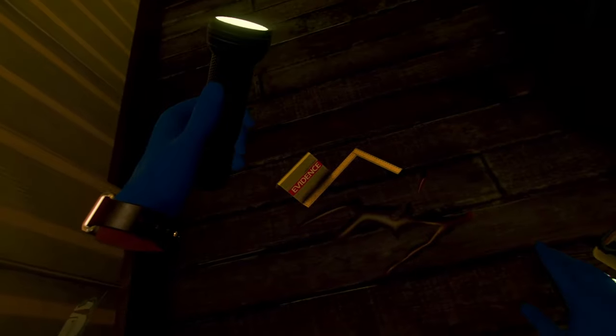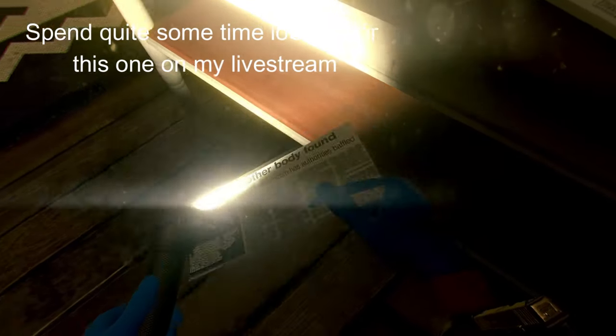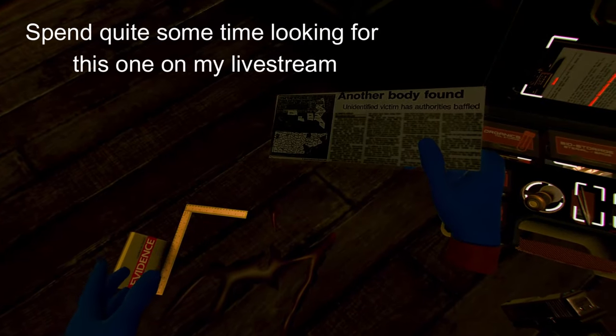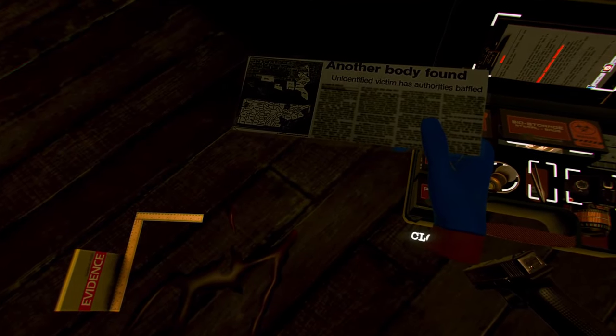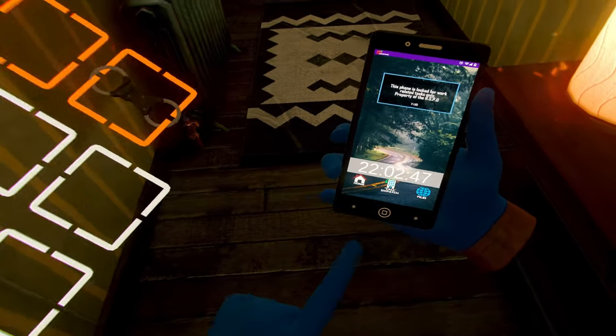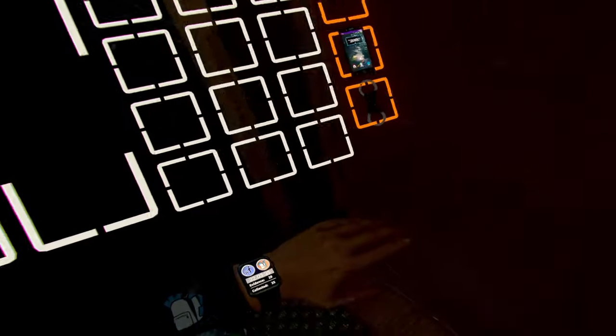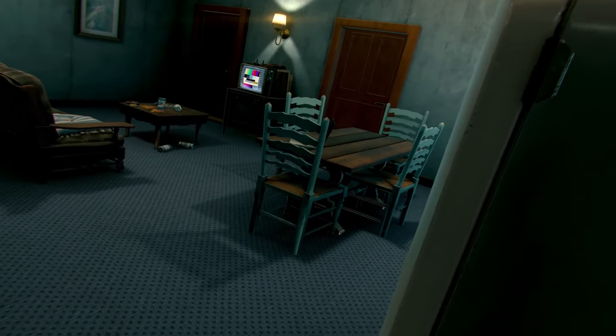We then spot another cutout cunningly concealed in the shadows beneath a stand. A news clipping from 8 years ago reads: 'Another body found.' After securing this final piece of evidence, we reach out to dispatch, realizing we may need backup due to the potential threat posed by the armed suspect. Taking our badge in hand, we cautiously proceed. With the door now open, our attention is drawn to the coffee table.